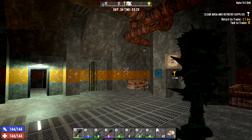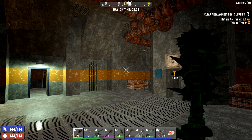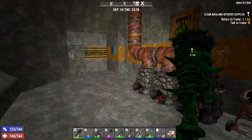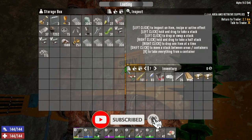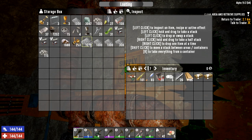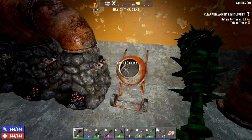Welcome back, it's Kraken here, back in Seven Days — Alpha 19.2, and we're on day number 34. Thank you very much for joining me. Yesterday we went through Graces and did the tier four quest as well. We got a ridiculous amount of cement — nearly four and a half thousand. We haven't got loads of stone but we have no sand, so we're going to need to get some sand today, but we do have a lot of cement.